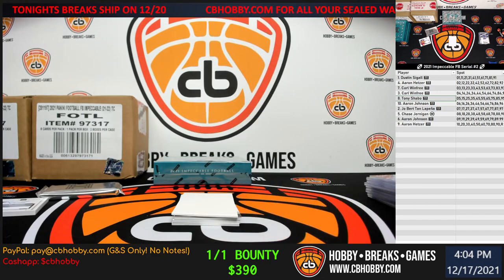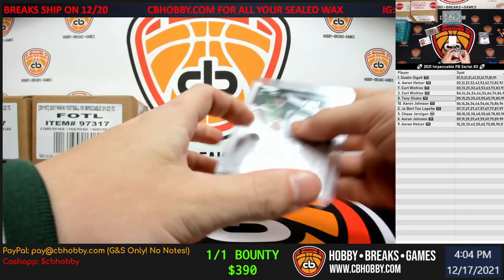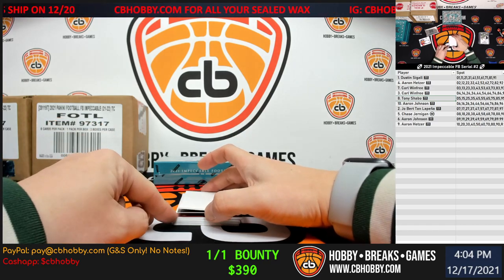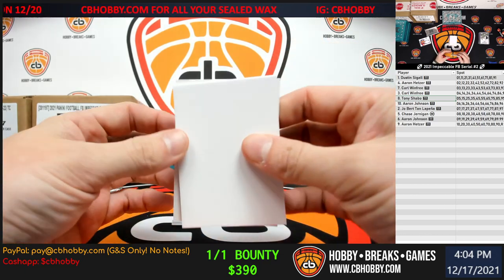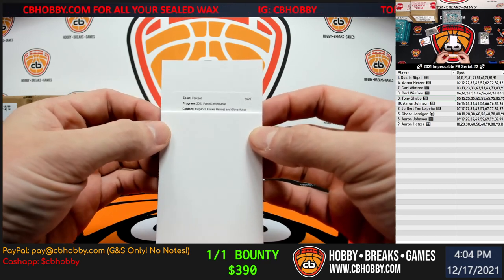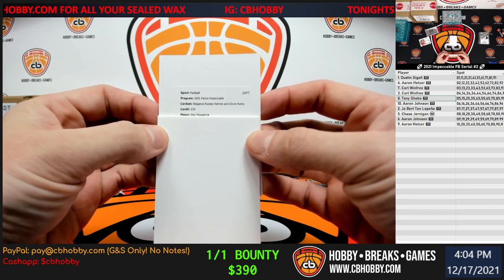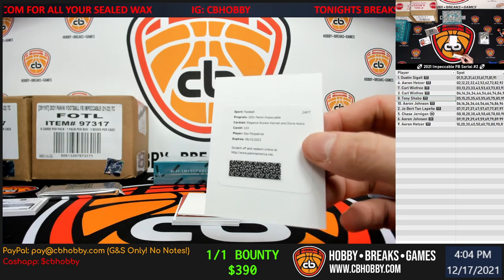Redemption — I'm not really sure who's a redemption in Impeccable. Redemption automatically goes to the ten spot, that's Aaron H. We got Impeccable Elegance Rookie Helmet and Glove Auto, card 133 — Des Fitzpatrick. Should have known; this guy's a redemption in everything.